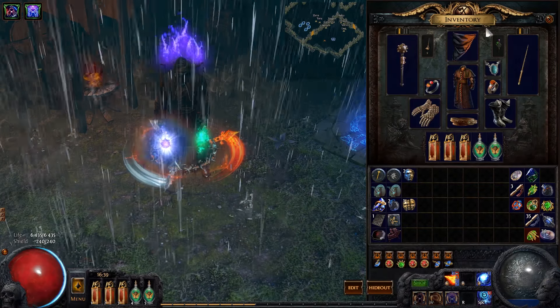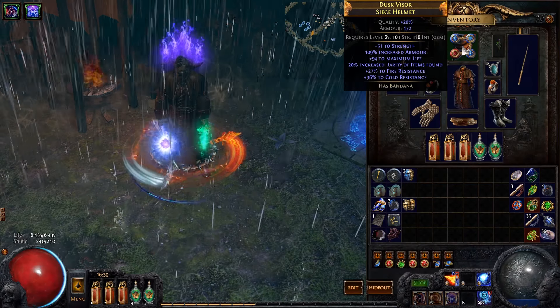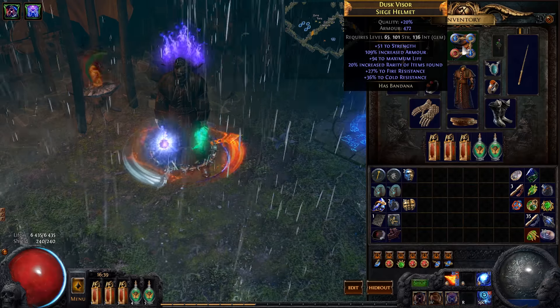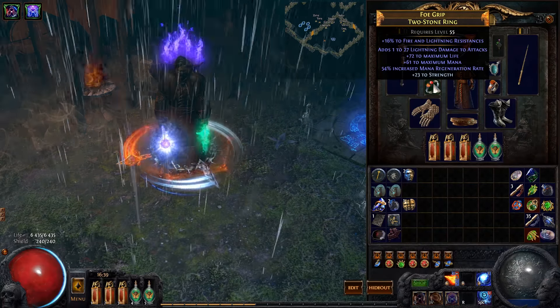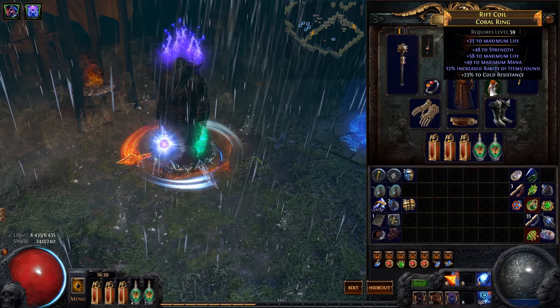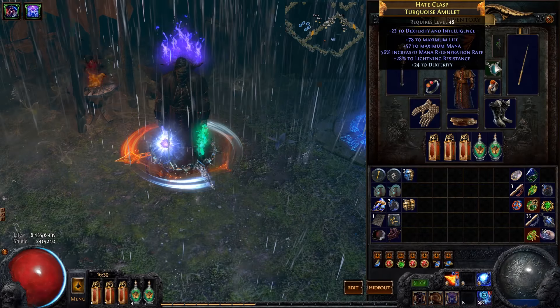The rest of the gear is pretty much only defensive. My helmet gives me a good amount of life, resistance, even some item rarity, and a good amount of armour. My rings — same thing, as high life as you possibly can get on both of them. If you can afford it, try to get some cast speed on them as well, and whatever resistance you might need.